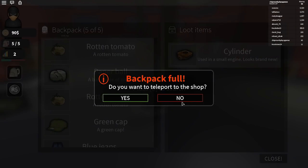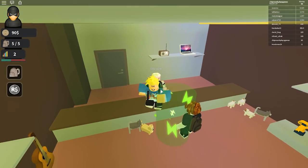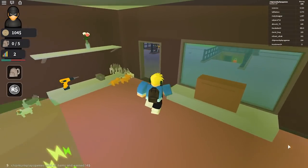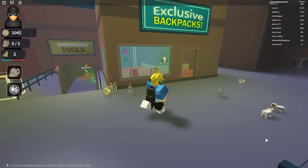Okay, we can just teleport back to the shop. Sir, take it. We got $104! We need to find a backpack place. Exclusive backpacks — yes, that's what I need!